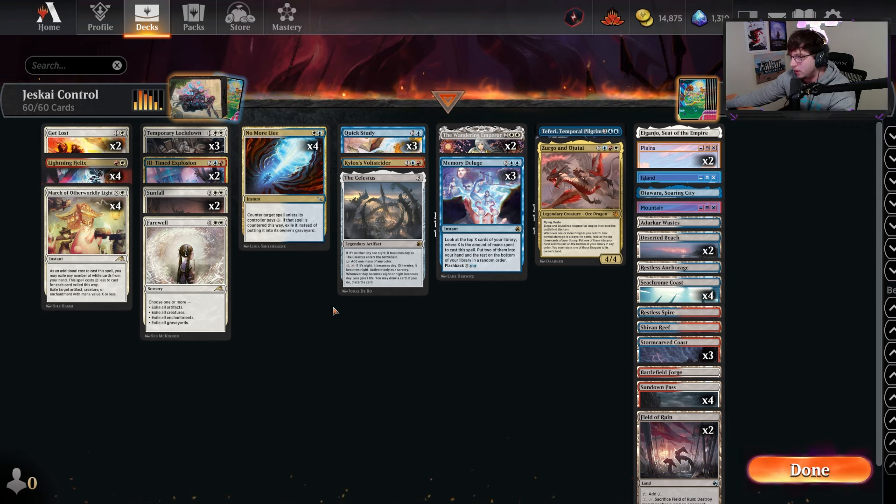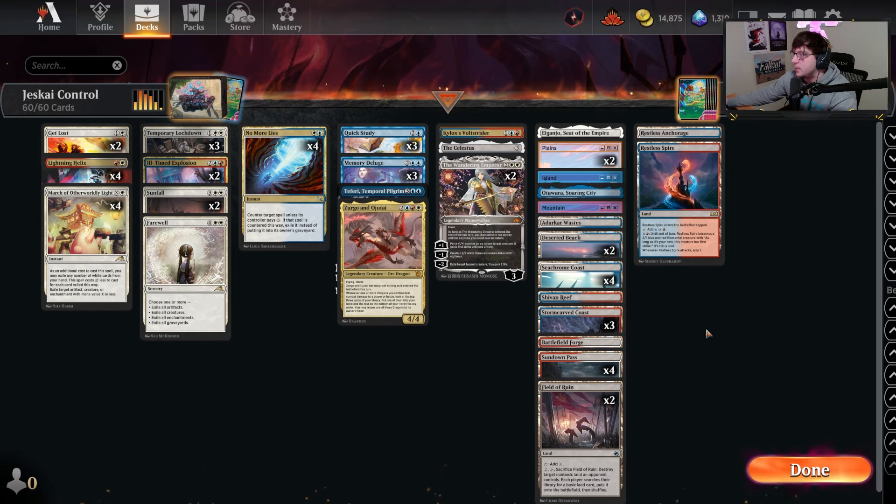The other thing in this list is we are a little short on creature lands. You can change it how you like, but I went a little shorter on creature lands because we already have to play so many tap lands — the four Sundown Pass, three Stormcarve Coast, four Seacrum Coast, and two Deserted Beaches. A lot of those can come in tapped depending on what turn it is, so playing a ton of creature lands actually ends up hurting us more than it helps.